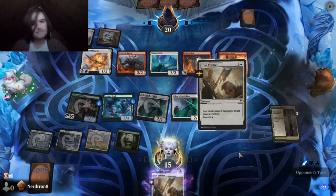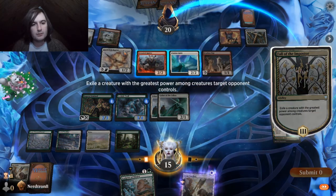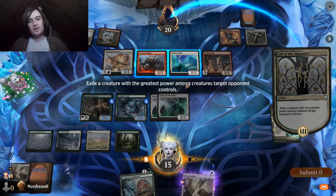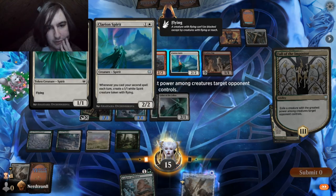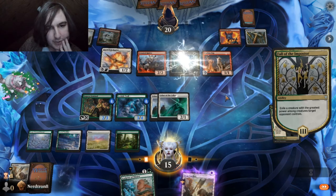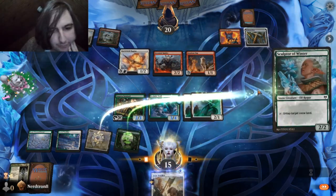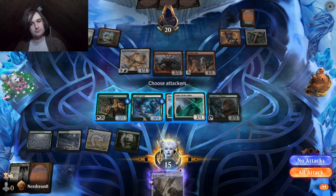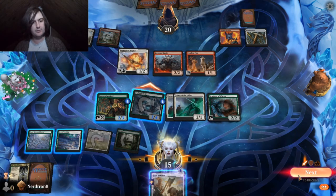Yeah, it had a lot of equipment on it and we had no way of killing it — an exiled creature with the highest power. Frenzied Raider has the possibility of being the hardest to kill later in the game, but Clarion Spirit will keep giving them 1-1s that we can't deal with. Killing the Clarion Spirit is a good idea here.